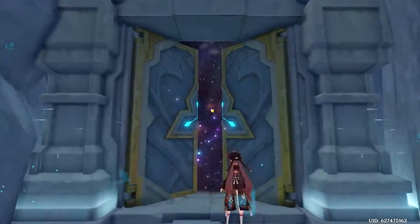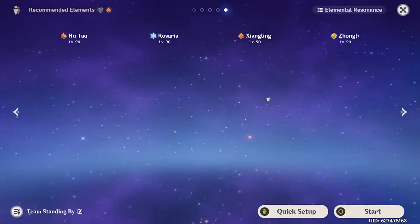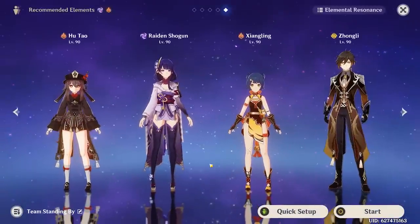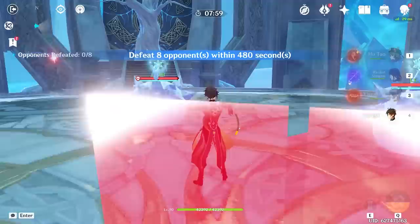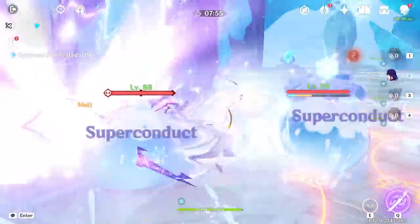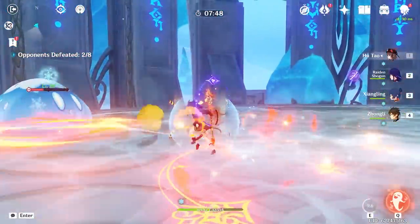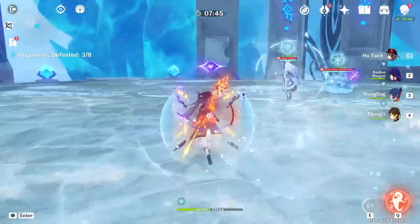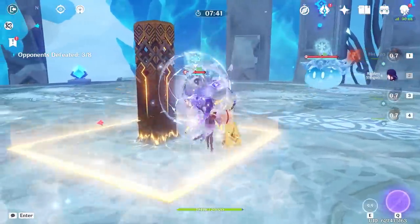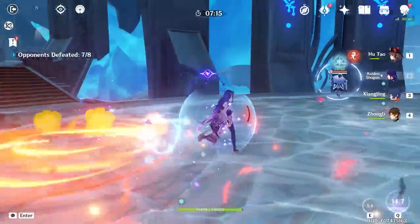I believe this is the Cryo domain, so we probably bring some Pyro and Electro characters with us — Hu Tao, Rosario is good here, we can bring Raiden Shogun, and this looks pretty good to me. Let's put up the Zhong Shield and get that Zhongli burst going. Raiden Shogun, carry us to victory. Just kidding, Hu Tao, it's your time. Look at the icicles dropping on us — there's a lot of them too. When you have the Zhong Shield, you really don't even have to think about the game. We got Raiden Burst, 28k — that definitely did not crit.